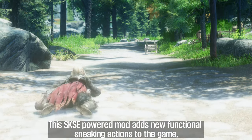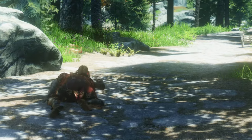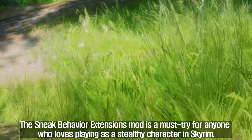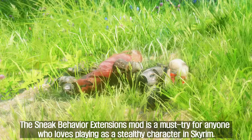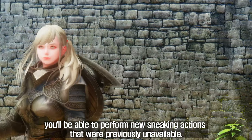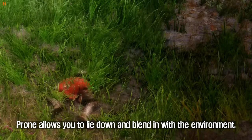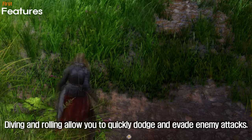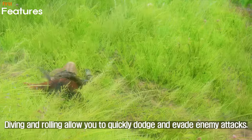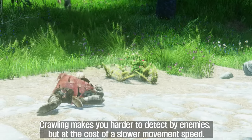Sixth, we'll be taking a look at the Sneak Behavior Extensions mod. This KSE-powered mod adds new functional sneaking actions to the game, including prone, diving, rolling, and crawling. The Sneak Behavior Extensions mod is a must-try for anyone who loves playing as a stealthy character in Skyrim. With this mod installed, you'll be able to perform new sneaking actions that were previously unavailable. Prone allows you to lie down and blend in with the environment. Diving and rolling allow you to quickly dodge and evade enemy attacks. Crawling makes you harder to detect by enemies, but at the cost of a slower movement speed.